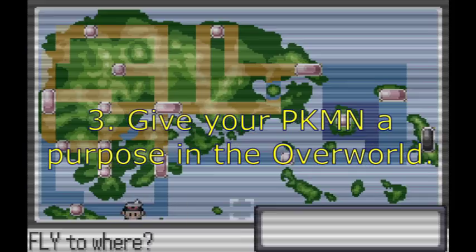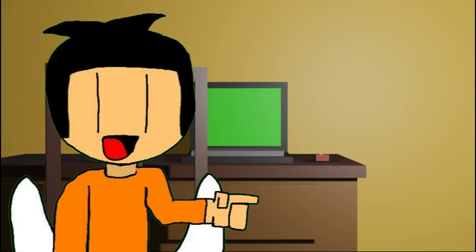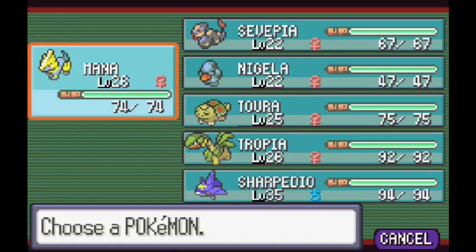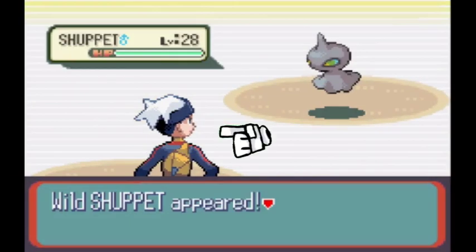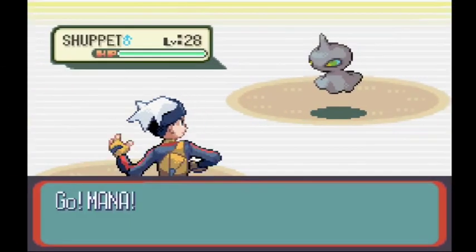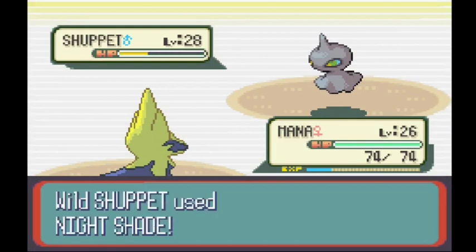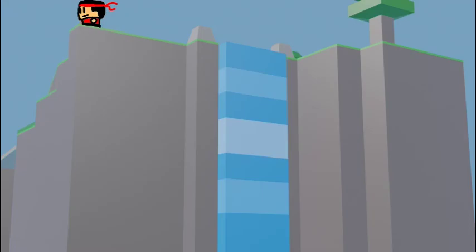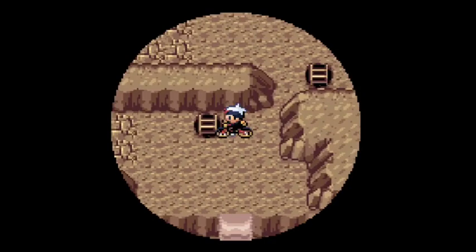Number three: they give your Pokemon a purpose in the overworld. In any game where a team is used, making sure every member of the team feels useful in multiple situations is important. You probably remember the Pokemon used for Fly or Surf a lot more than the other team members, because you used them all the time, even outside of battle. In a battle, both the player and their Pokemon are needed — you use the items, make switches, and give commands, while the Pokemon actually fight. Without HMs, you do everything in the overworld while your Pokemon do nothing. With HMs, they can soar through the air, climb waterfalls, light up caverns — all things you can't do alone — and truly make your Pokemon feel more real and helpful.